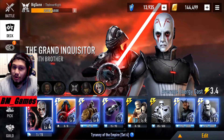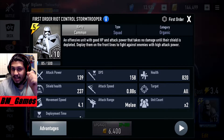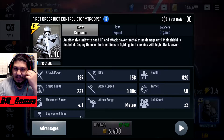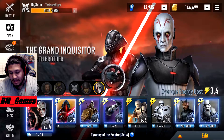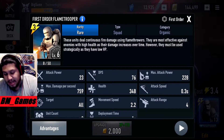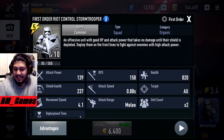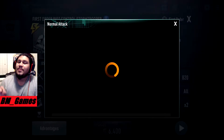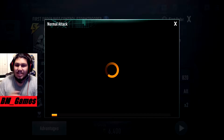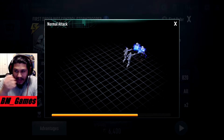I'm actually showing off the new units: the First Order Riot Control. I have them at level 10 because you can buy them with crystals and max them out. And the First Order Flame Troopers - these guys are incredibly busted. Their movement speed is insane.